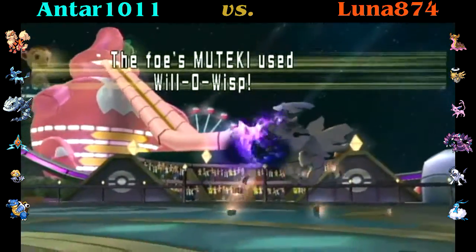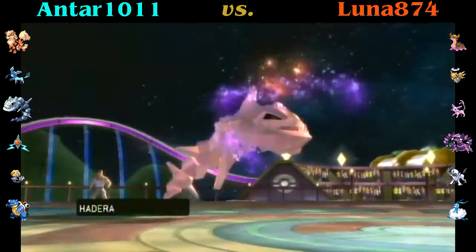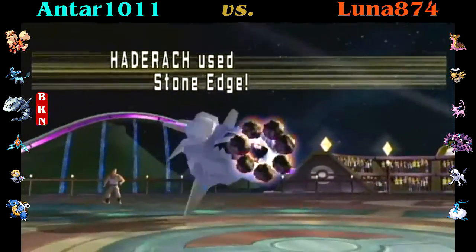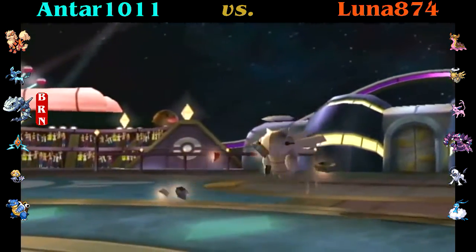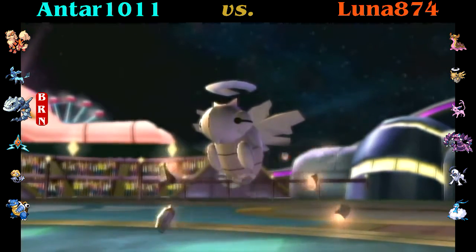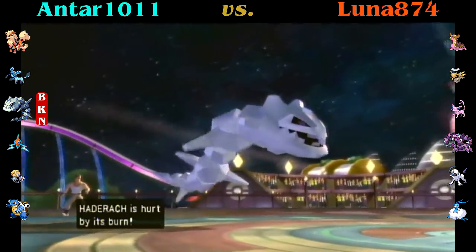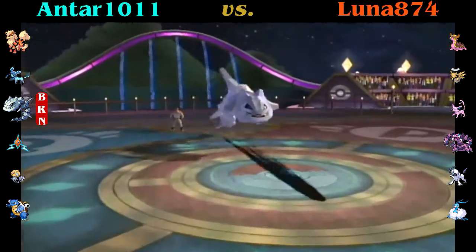There's no reason for both Hatterac and Uxie to have Stealth Rock. I think actually that was intentional — I really wanted rocks, and just in case my first rocker got taken out, I backed up and thought, 'Oh, you gotta have rocks to win the game.' But later on I learned it wasn't that important. Whatever.